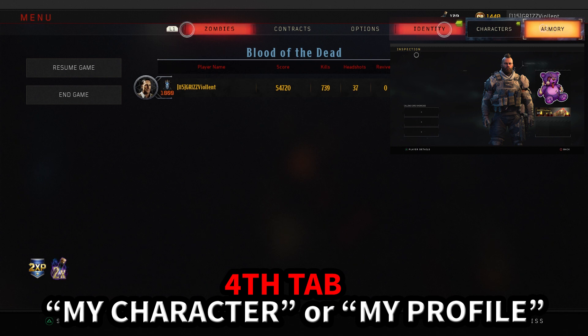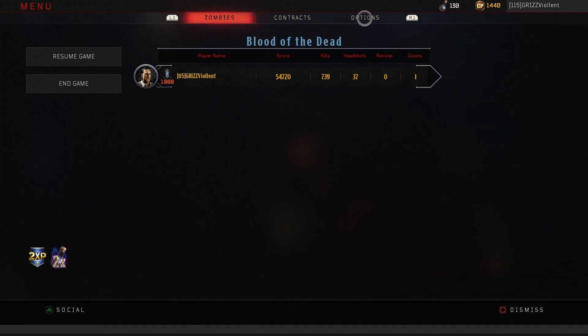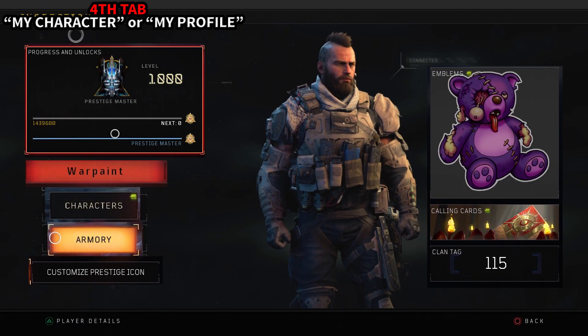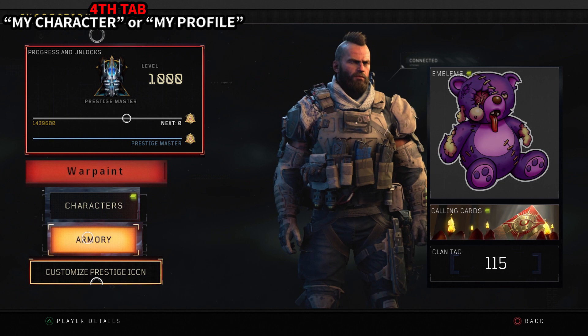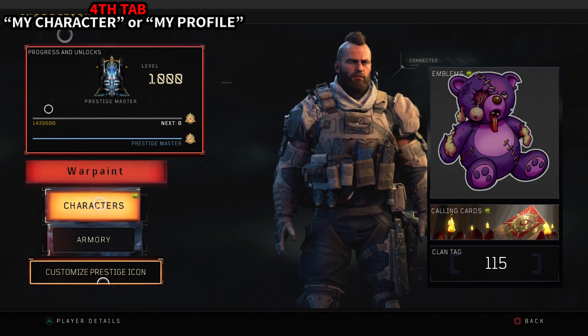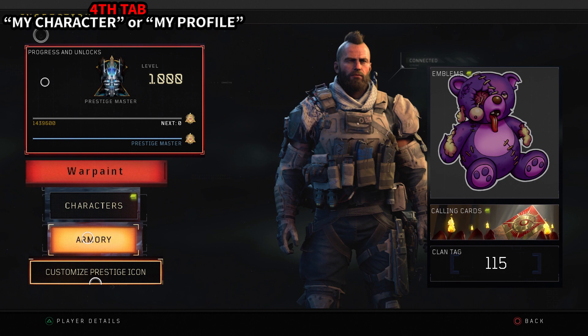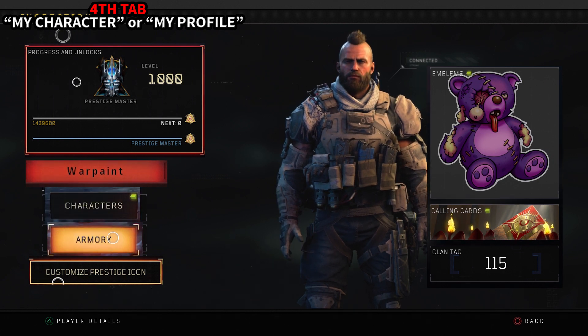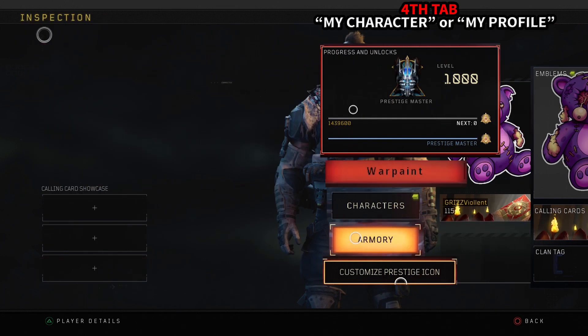I think we need to combine these into something called 'My Character' or 'My Profile,' and this is for in-game customizations. This would include your progress and unlocks, customize your prestige icon, your clan tag, calling cards, emblems, your characters and war paints, and most importantly your armory which shows your weapon attachments and camos. Players want to customize their weapons while they're in game.